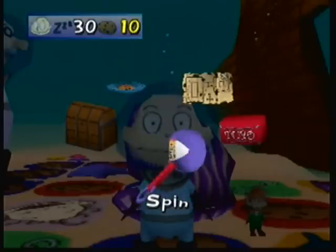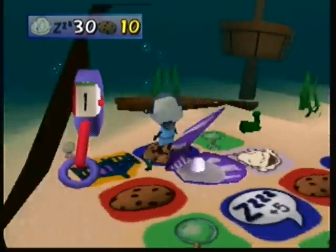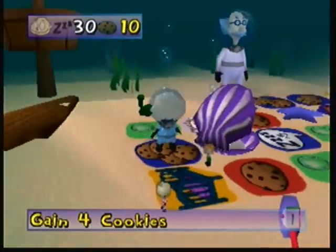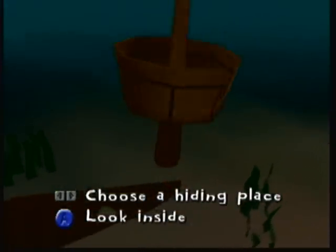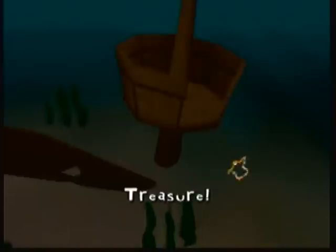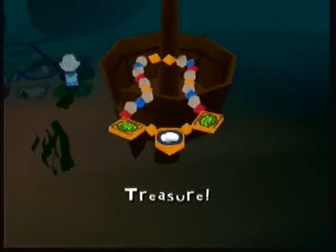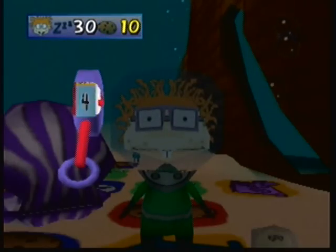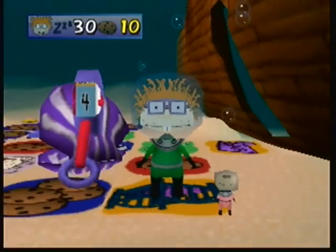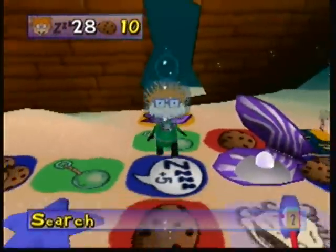I believe you can steal from each other in certain circumstances, and Susie will help you. I can't remember if she helps you get past Angelica or find a piece of treasure — either way, it's something good. Sweet! We got a necklace, because Tommy loves wearing necklaces. I feel like this board has the ability to take less time than Angelica's Temple.